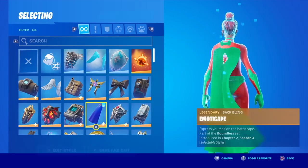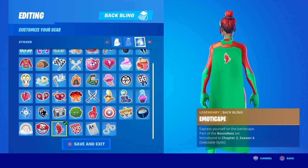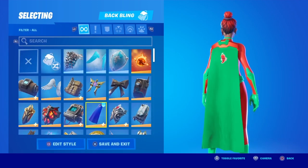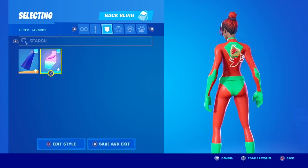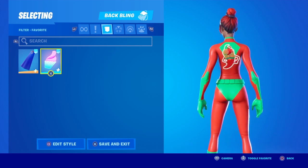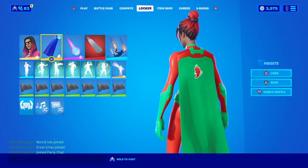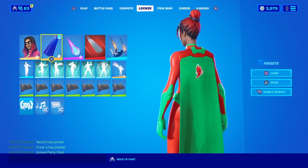And then with the back bling: primary green, secondary red, habanero sticker. And then let's show it with the holo pack — the holo pack's dope. All of the stuff in that pack is so cool — getting that bundle saved me a few V-Bucks. Alright, let's move on to the next one.